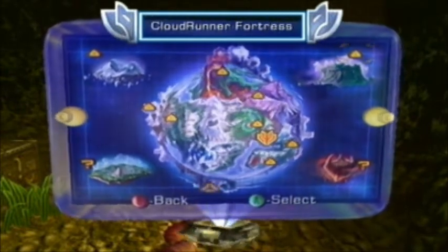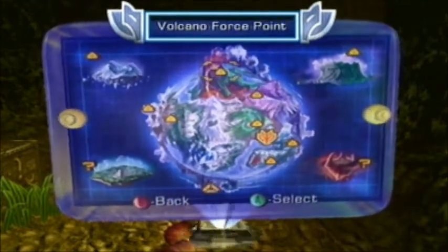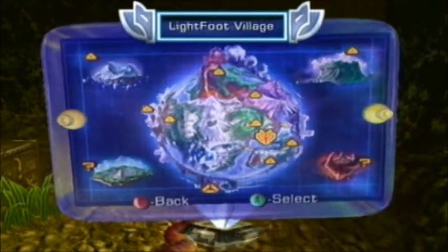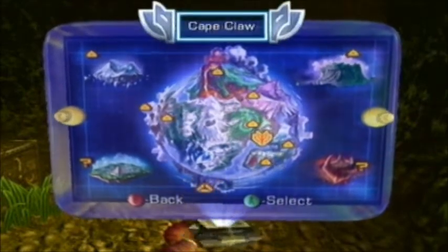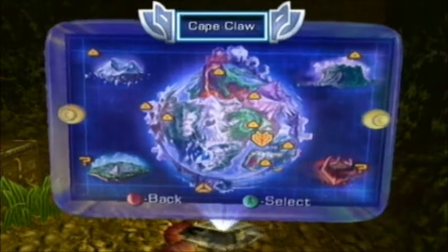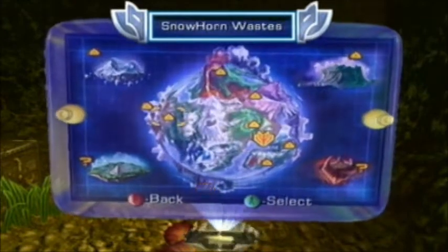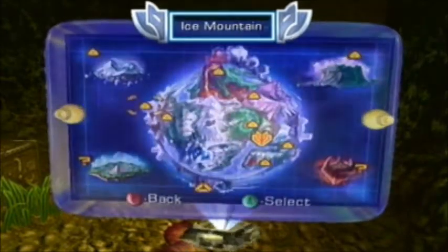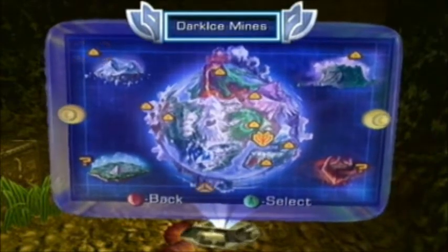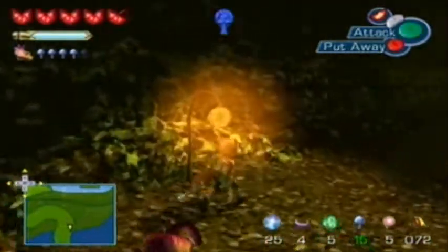Scanners indicate that this is your current position! The flashing dots show where you need to go next! There's the Volcano Force Point. Scanners indicate that this is your current position! Thank you. Fox, I've been studying your mission! Read the information on screen! Okay, well anyways, we're going back to the Thorn Tail. So we'll head back there.